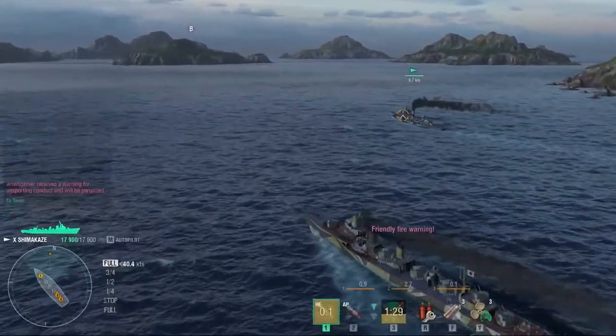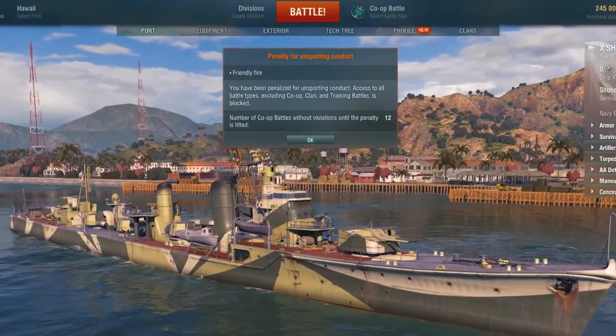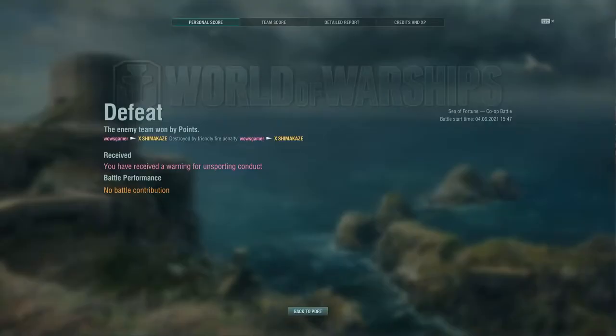Offenders will first receive an HP penalty, and if they continue, they'll be sent to co-op battles to think about their behavior. Any players who are issued warnings for unsportsmanlike conduct in a battle do not earn any credits or XP for that battle.